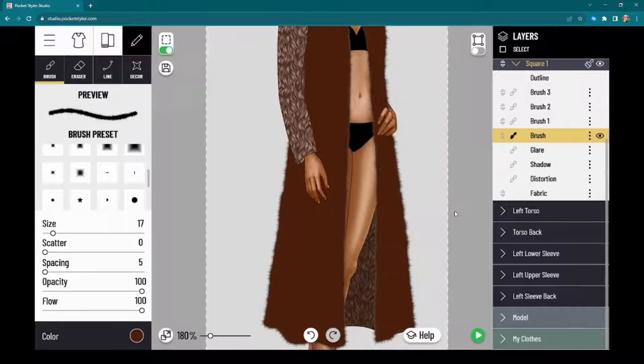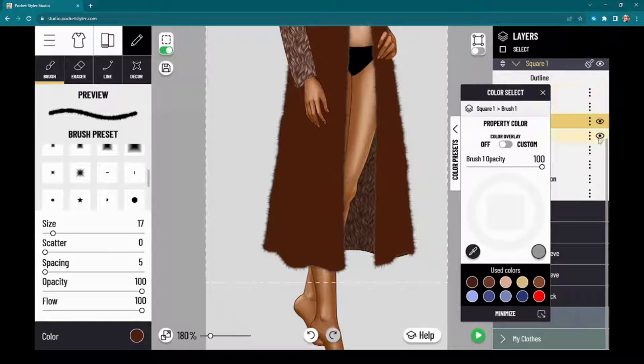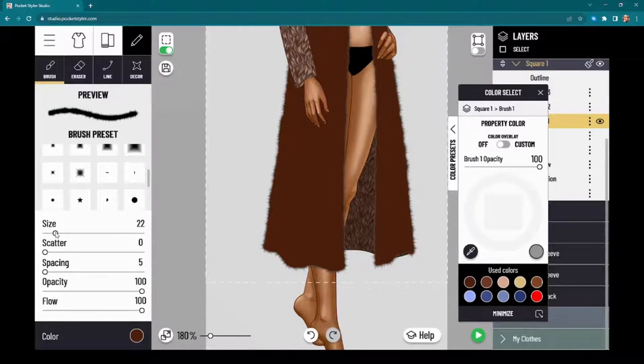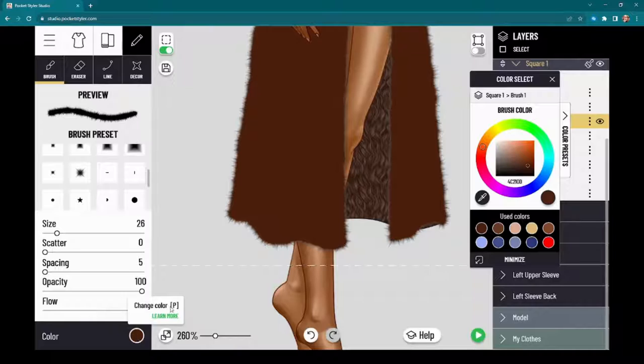I've got my base color down, and you do not want to stop at this point. Your next step is going to be shadows and highlights of this fur. Go to your next brush — now that we've put down our base color, you want to do the next stuff on a new brush. You can make this brush a little bit bigger since we're not going near the edges. Add some shading — remember, shadows aren't black, they're just darker versions of the same base color.